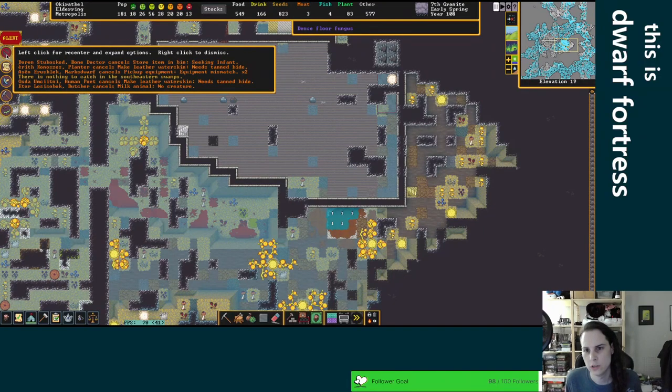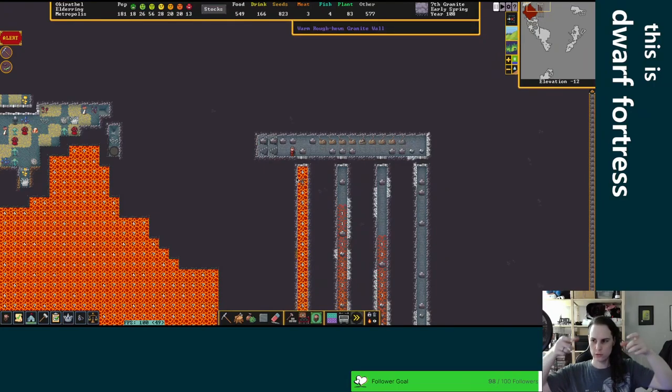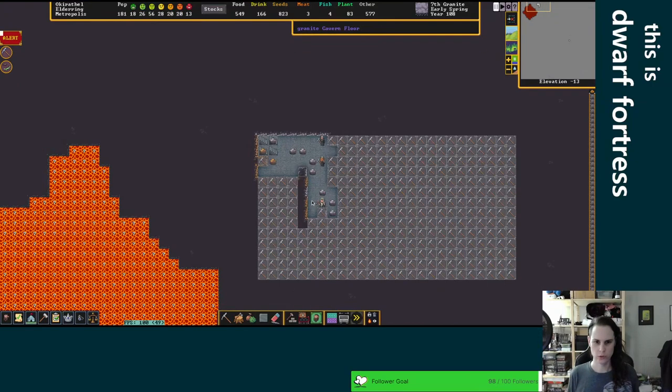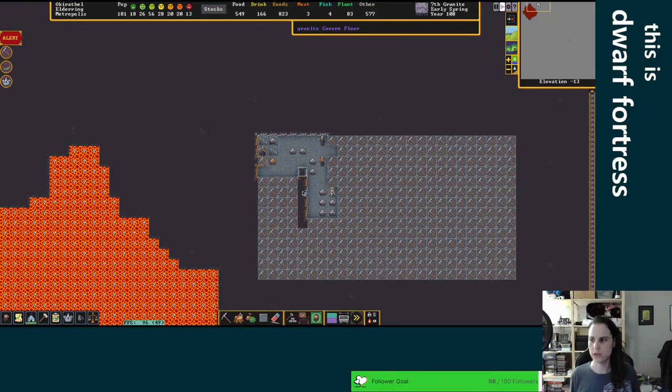Seeking infant needs tanned hide — we need leather. That's all fine. Oh, dampstone. Okay, that's to be expected I guess. We're digging directly below our magma here, so all tiles adjacent to magma will be warm, even if it's directly below or above. So we aren't in danger of actually melting ourselves by digging out this layer. But they're going to detect that there's warmth there, and they're going to say 'that's dangerous' and stop. So we're going to have to tell them to redo it again. It's not actually dangerous, but they do think it is.